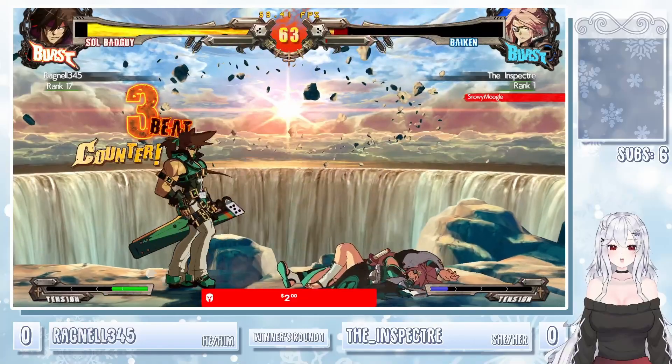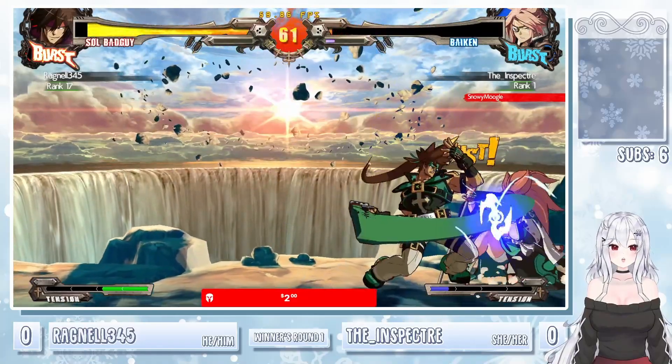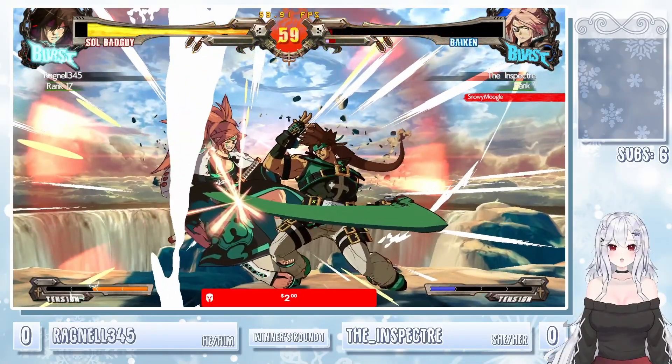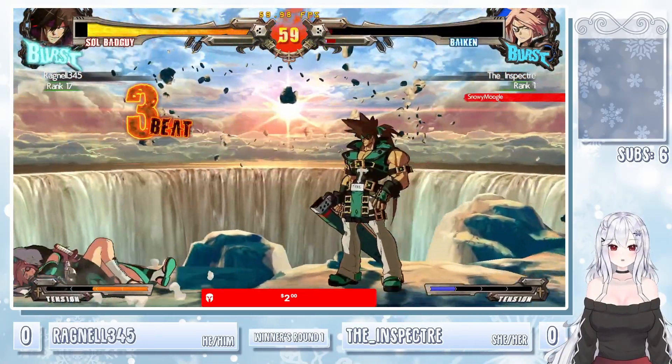Dead angle — get out of the corner. Ragnale immediately sending it right back with a DP. Wants to keep up this momentum. There we go, taking it with a close slash for the first round.